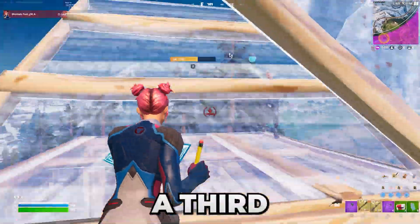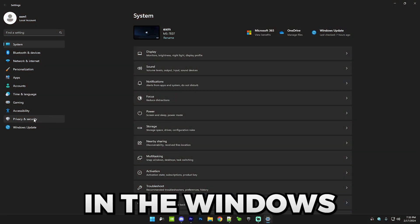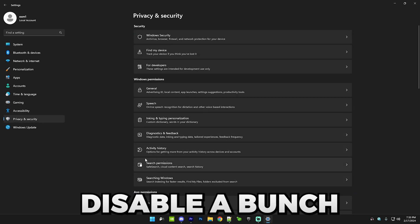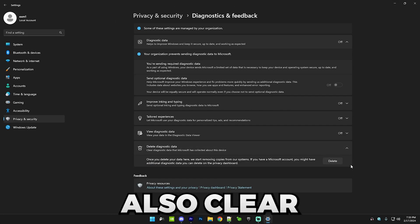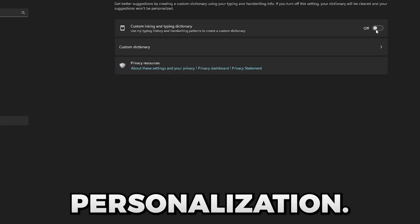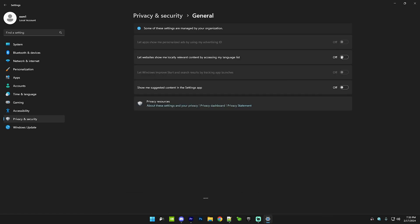The fourth tip is optimizing Windows privacy settings. Stay in Windows settings, go to Privacy and Security, and disable a bunch of things. First, go to Diagnostics and Feedback and make sure all of this is off — you can also clear the data. Then go to Inking and Typing Personalization and make sure it's off. Then go to Speech and make sure it's off. Then go to General and make sure all of that is off.